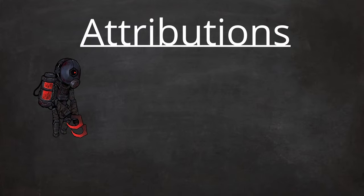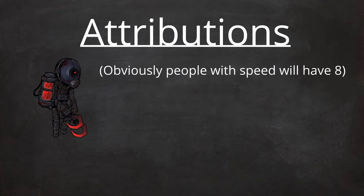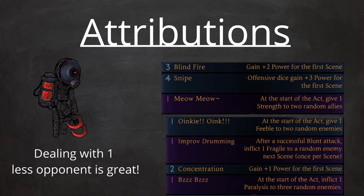Now onto attributions. Any grunt or non-speed user will have speed on immediately — there's no questions about this. From there, they have four points to play with. They can have slash, pierce, or defensive focus. First turn passives get numbers advantage over the enemy and make fights easier.